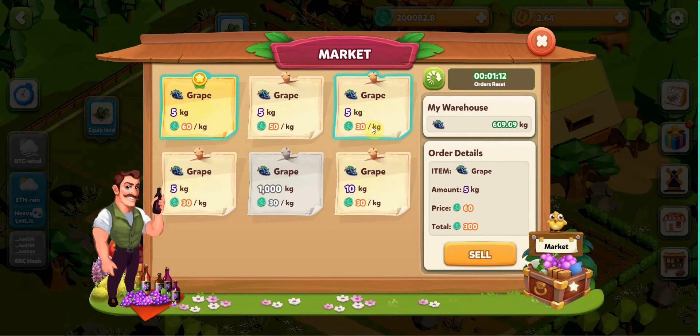The prices are here. You can see that — 30, 60, and a lot here. So for now, I will try to sell one.